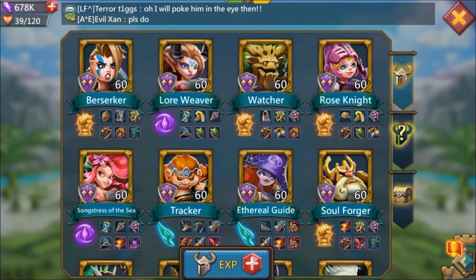Let me know where you guys are with your Watcher — is it blue, green, did you just get him, or is he already gold? I want to know the general consensus on this hero that a lot of people have been working on for over a year. Thanks for watching, until later, bye!